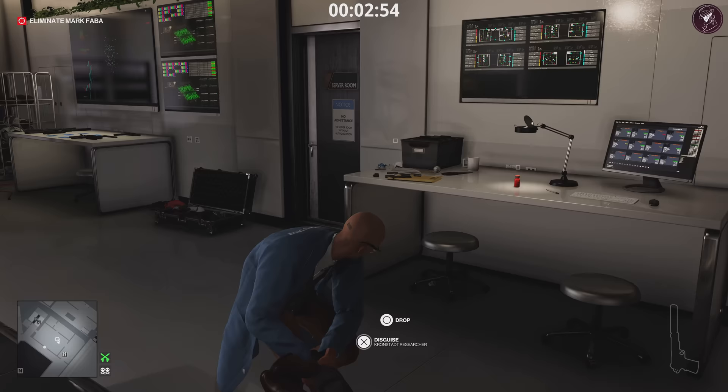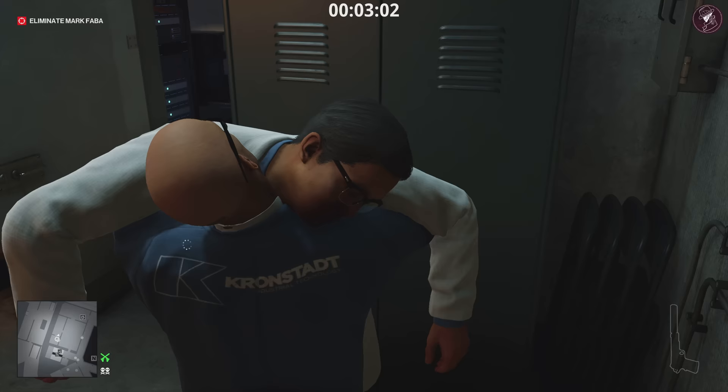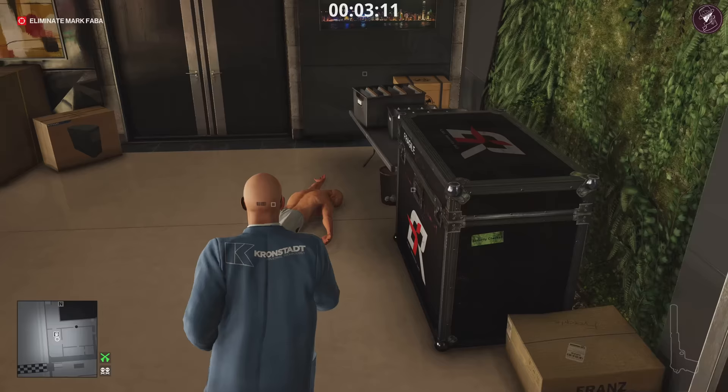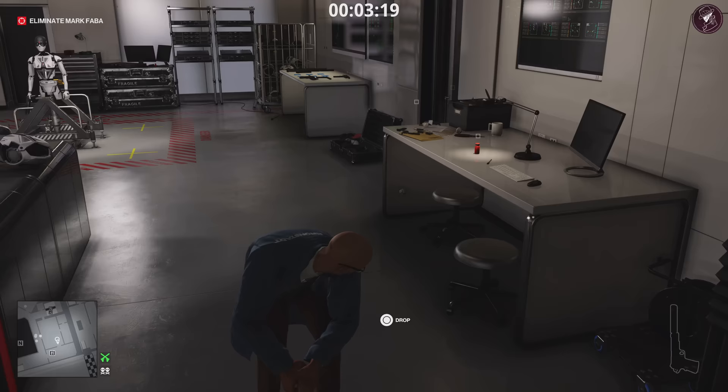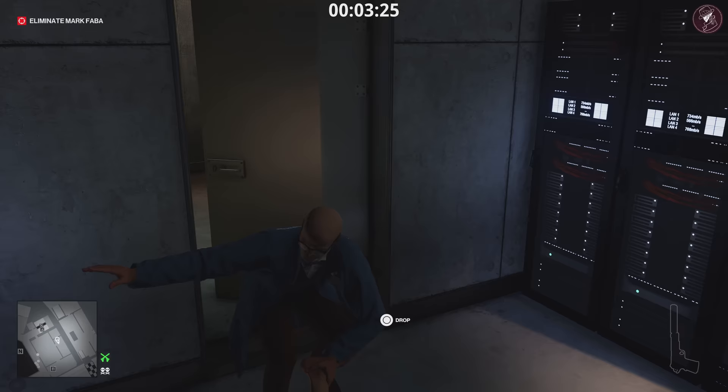You might be wondering what to do with the other body — don't put him in the crate, because the crates are reserved for two other people a bit later on. Instead, drag him into this area over here to make sure he's well hidden and well out of the way. Because Mark Faber, our target, is going to have two guards following him, and we don't want anyone to find these bodies. No one comes into this area, so it's safe to leave him here.